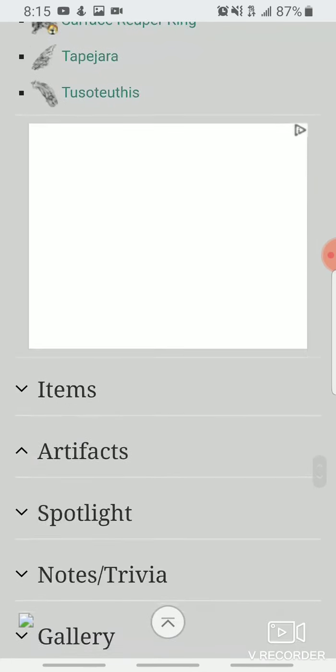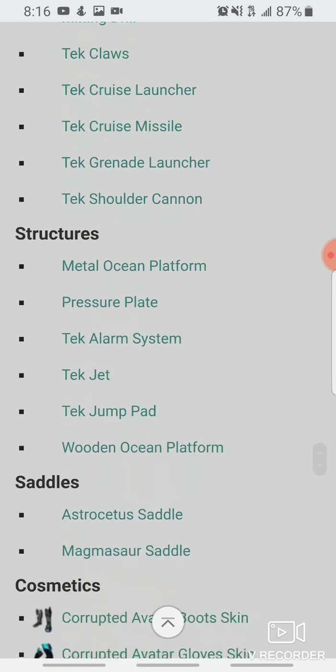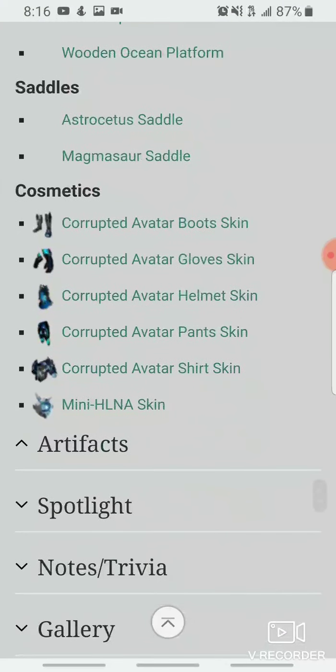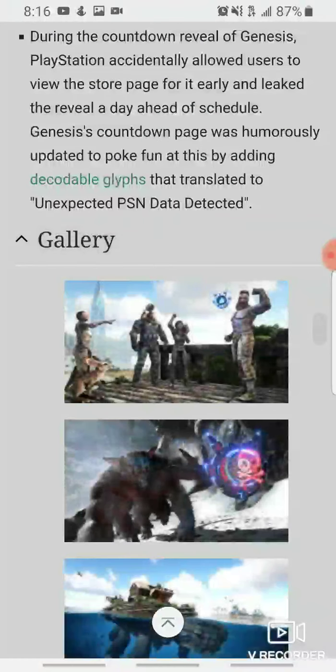We don't really have details on artifacts yet, but we do have some new weapons and armor, some new saddles, some corrupted nodes — and you guys really don't need to go through all of that. What you're really trying to see are the pictures.